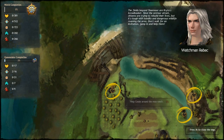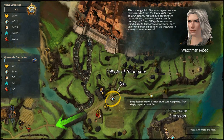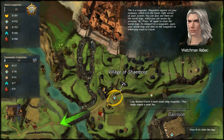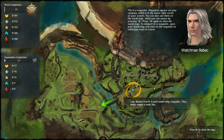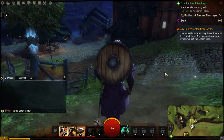Sorry guys if you've been looking forward to a new one — I haven't been recording much of this. This is a waypoint. Waypoints appear on your compass, which is in the lower right corner of your screen. You can also see them on the world map, which you can access by pressing M. Press M again to close the world map. Cool, that's what I'm supposed to do.